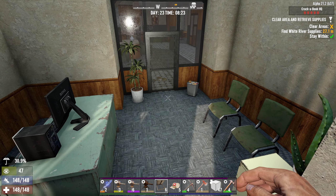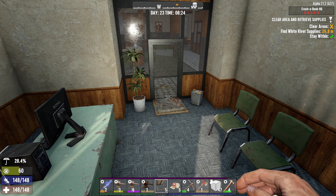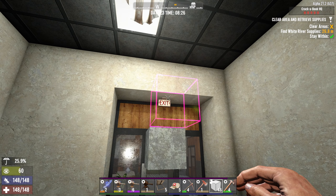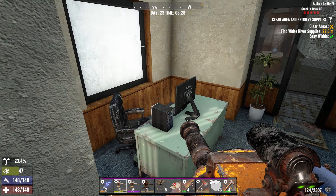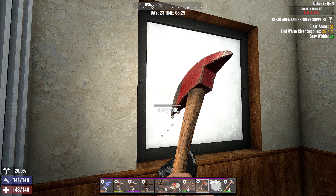This mission says find the supply and clear the area. God damn, look at that - there's a feral zombie right behind that window. I guess this is where we go in, right? Let's remove this frame. There we go, hello!